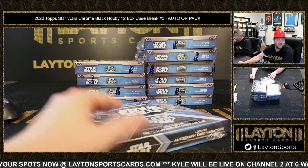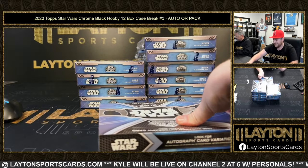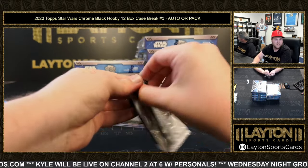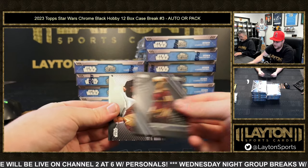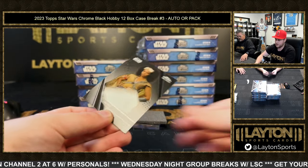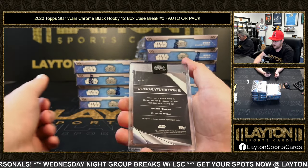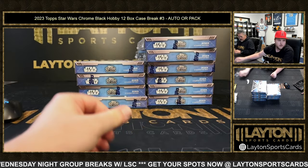Box two — pack two is Hoy P and auto two is William N. Pack two pulls include Officer McKay, a Fantastic Fights of Mace Windu and Chancellor Palpatine, and Janna. Auto two is William N — Officer McKay, Mark Capri as Officer McKay.